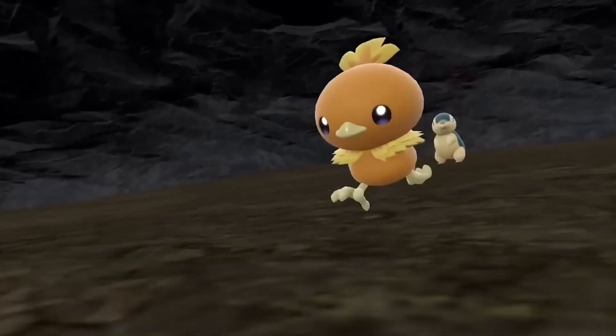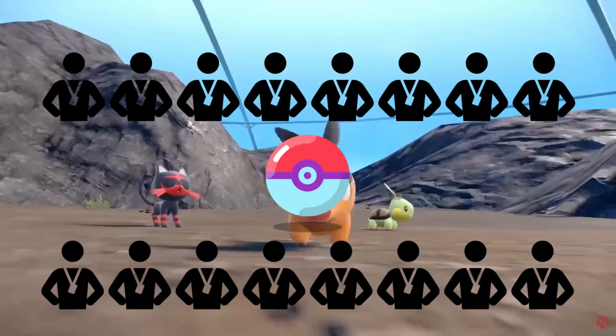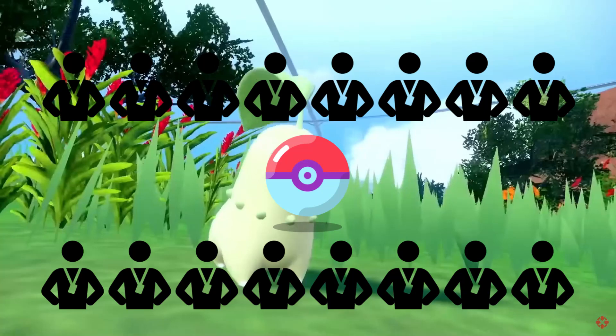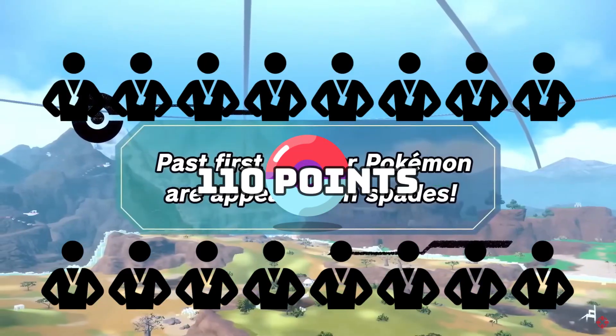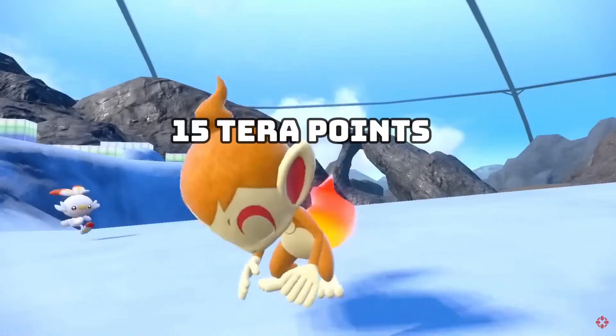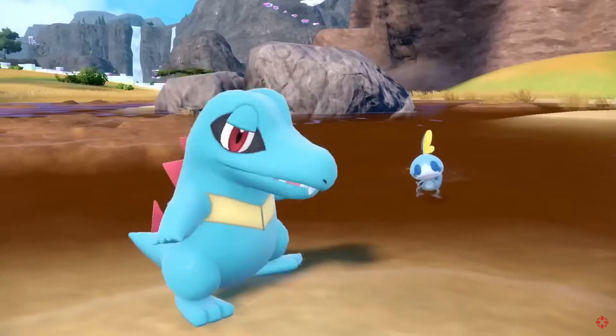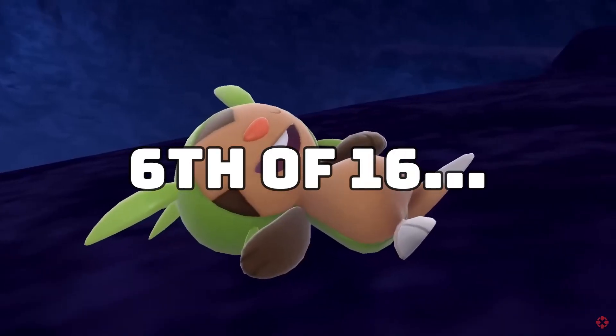Our journey begins like any other draft league, and that is with the draft. For this league, there are 16 coaches and each coach has a maximum total of 110 points to spend on 9 to 11 Pokemon. Each coach is also allotted 15 terra points to spend on anywhere from 1 to 3 terra captains. We found ourselves at 6th in the draft order,